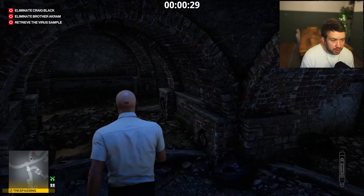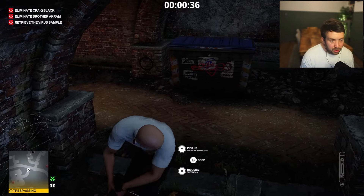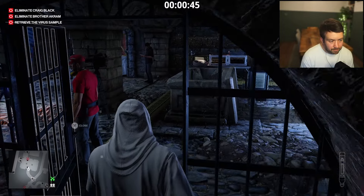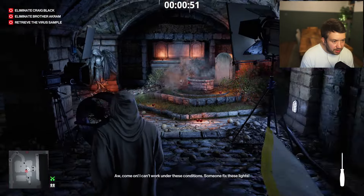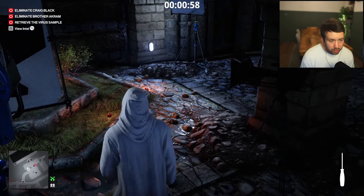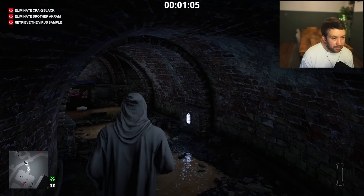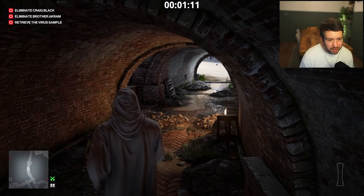The first thing we're going to do is get the disguise. We're just going to drag him and pop him in here, because although he won't get seen, when we take out Craig Black it'll cause a little bit of chaos, really — obviously someone's just died. We'll pick up that screwdriver. You have to be quick in order to do that; you can get spotted and it can ruin your run. We'll place down the micro taser — it's important to place it down, because if you drop it, it screws up the whole process.